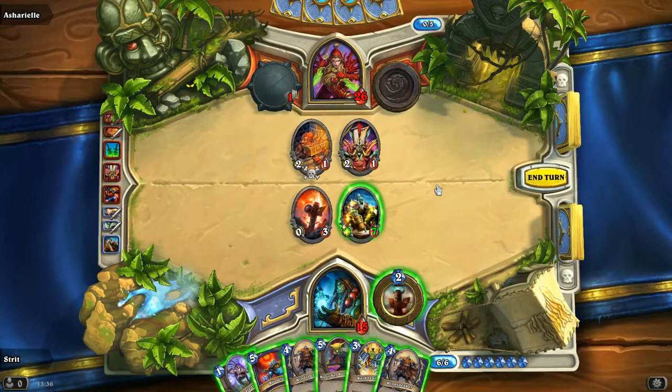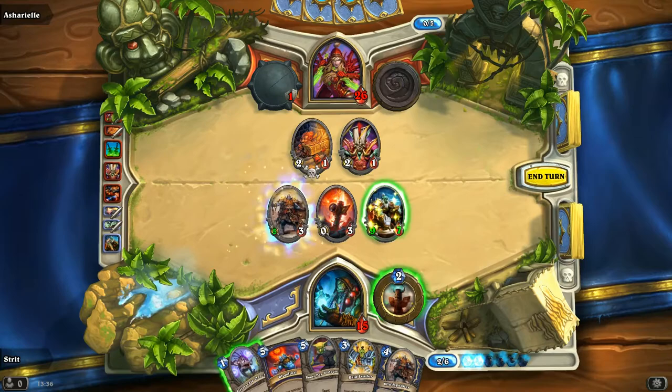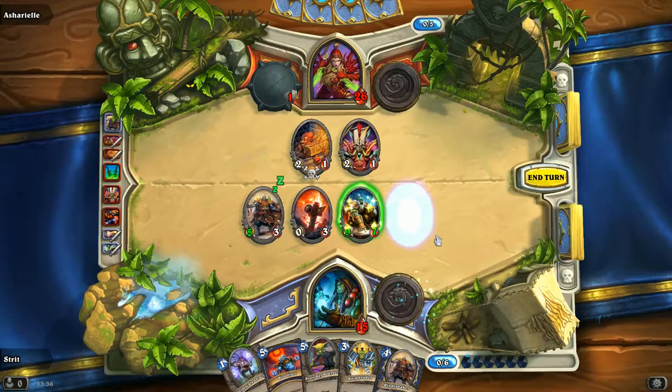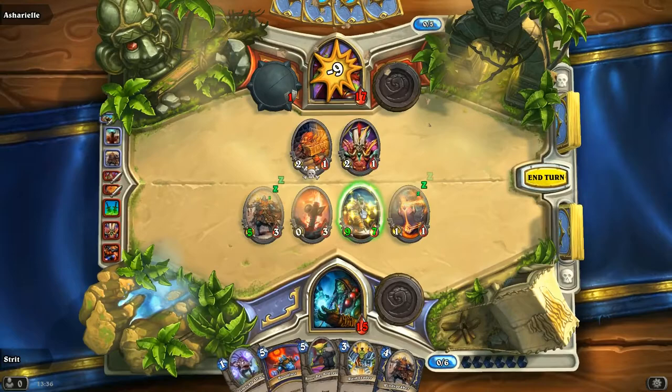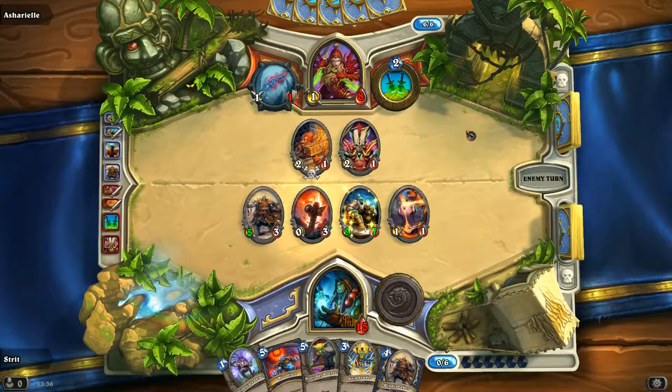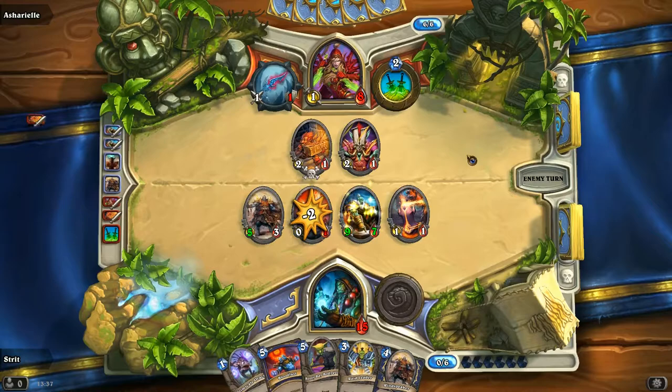Let's deal out some damage — playing this here, giving that one Windfury. See what totem we get — fire totem, fair enough. Nine and nine, there we go. Now he needs to get this out, he needs to destroy that one because that will kill him. Next time I will play Bloodlust and really get it over with.